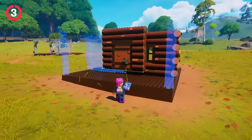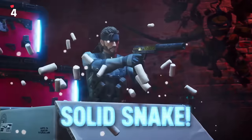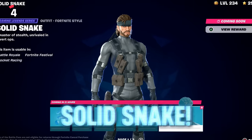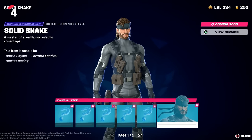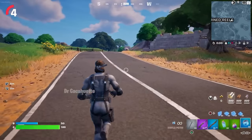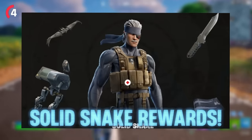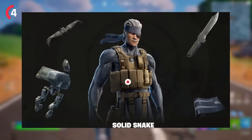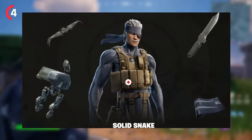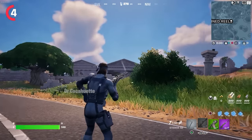With the 28.10 update, Solid Snake will finally be available to unlock if you own the Season 1 battle pass — the skin is available in 22 hours. His rewards include a brand new edit style, back bling, glider, harvesting tool, and a weapon wrap, with other rewards still to be revealed.